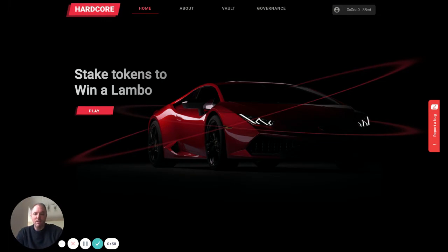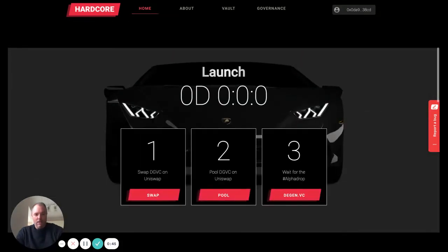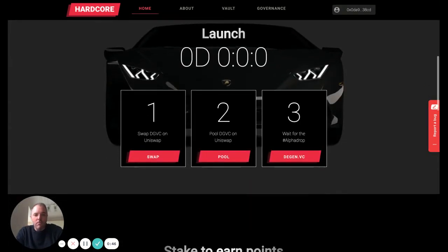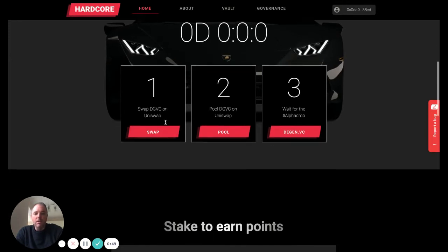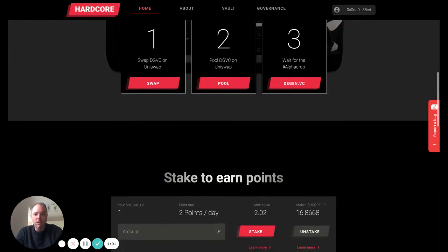You can essentially stake tokens to win your Lambo in the game as follows. This strip is a work in progress but our launch will be the standard format. You would take your DGVC, make sure you pool it with Ether to get LP tokens, and then simply wait for the Alpha drop. That's how Hardcore will launch.